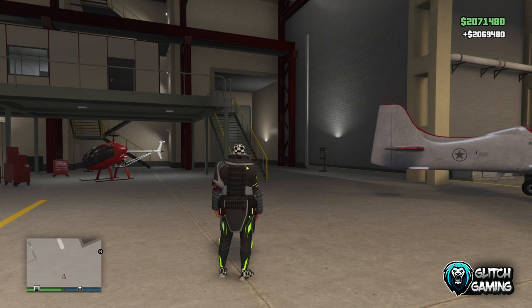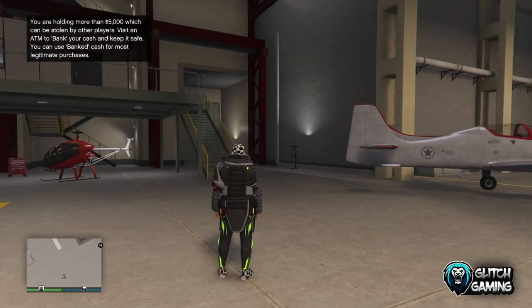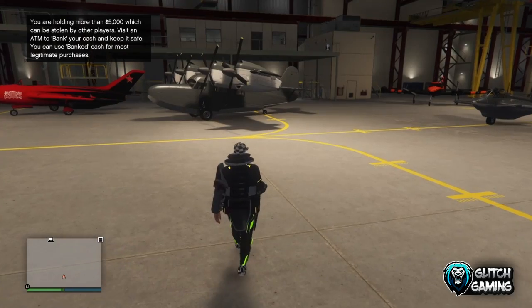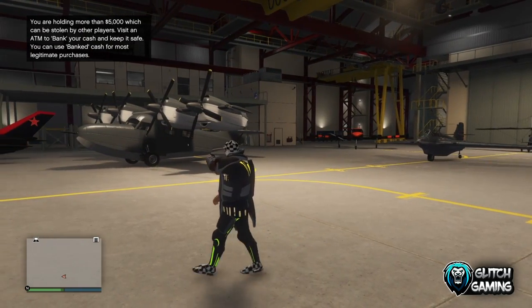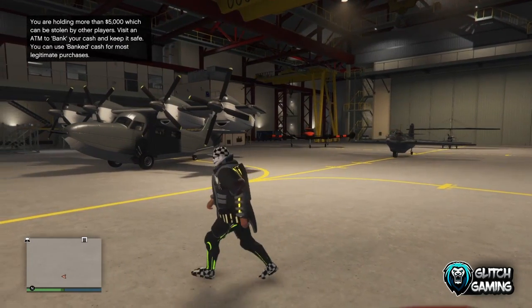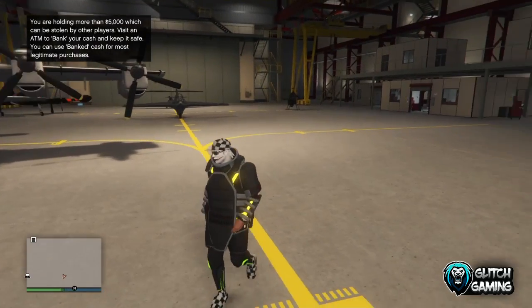For this glitch, you need to actually own the plane that you want to duplicate, and you can only duplicate it once. What you're basically doing is duplicating the original, keeping the duplicate, and then selling the original — so you're making half the price back. Or if you got it free from the director mode glitch, you're basically making pure profit from the planes.